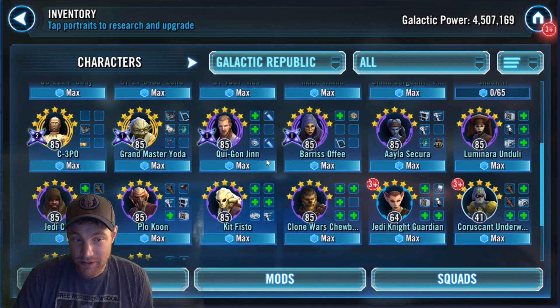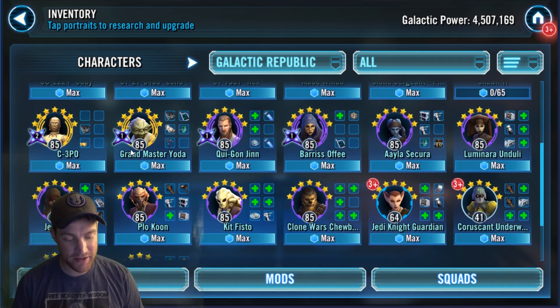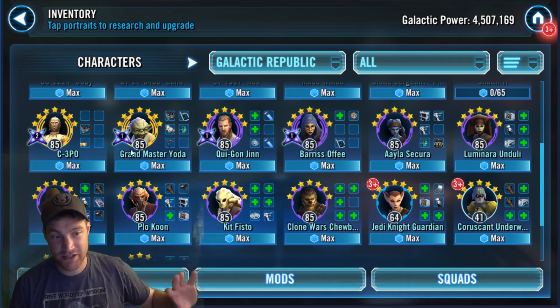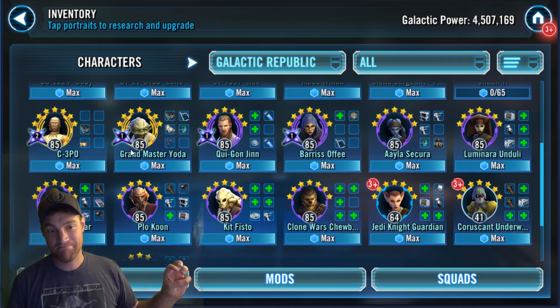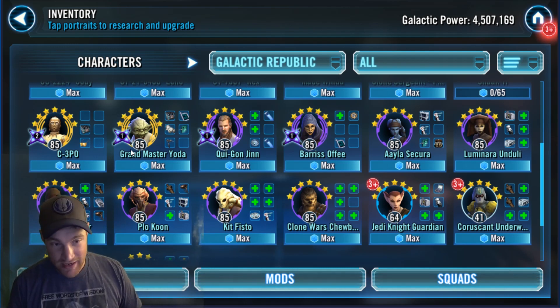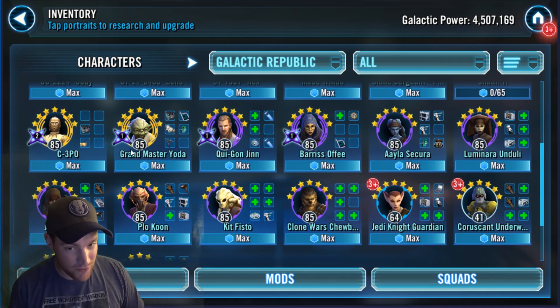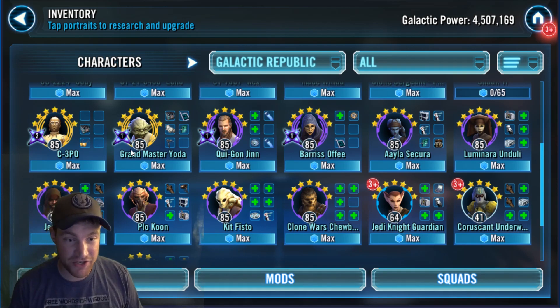Grandmaster Yoda is going to be used in a Jedi Knight Revan team. That could change more easily than flipping out Kenobi, Anakin, and Ahsoka from a Padme team. Jedi Knight Revan is a little bit older team — it's a great team — but you're going to be taking General Kenobi and Grandmaster Yoda out of that lineup. Who else do you add? Maybe Juhani is one, or T3 would be another.